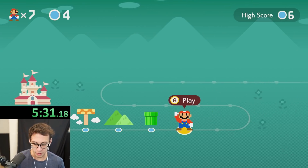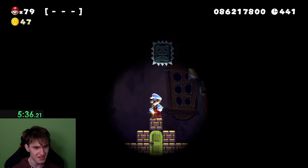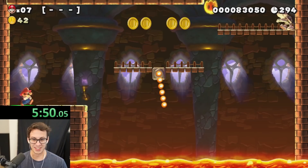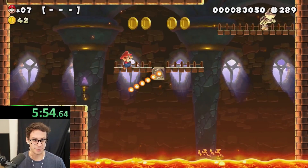I have to do no coins for this one. I can see, but I'm going to skip this too because I didn't know pacifist was the hardest challenge. Reach the goal after defeating 72 hammer bros. I can't do this. No coins is surprisingly difficult.